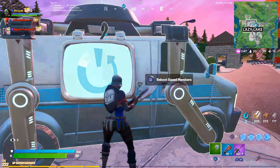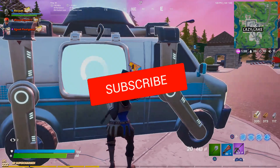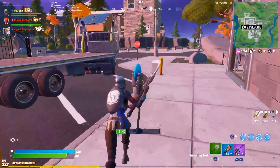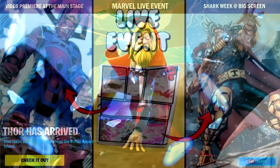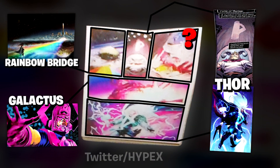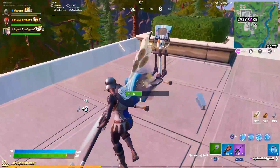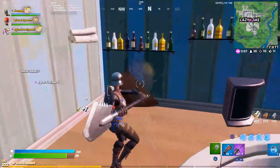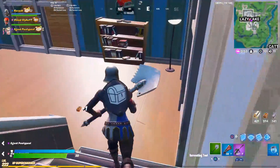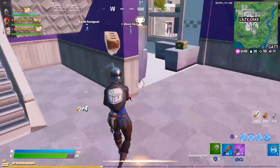Diving right into the topic of today's video — the Season 4 skins. There is a very reliable source telling us that Thor and Galactus are going to be fighting each other at the end of the Season 3 live event. And once Season 4 is released, this insider source is saying that Galactus is going to be the secret Battle Pass skin. Take this with a grain of salt because nothing is 100% confirmed and this is not found in the files. But something that was found in the files and confirmed by Epic Games on Twitter is that in November, at the end of Season 4, we are going to be getting a brand new skin bundle with a ton of different rewards and brand new skins.